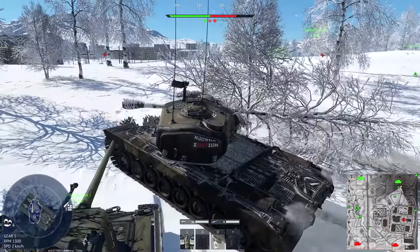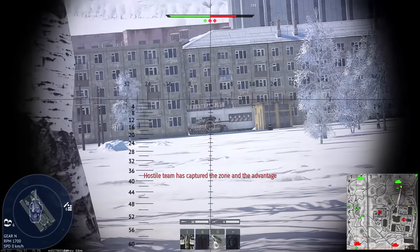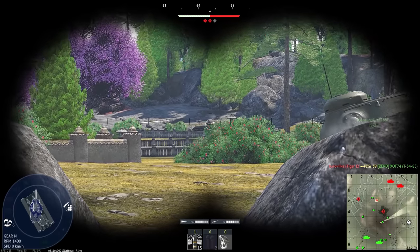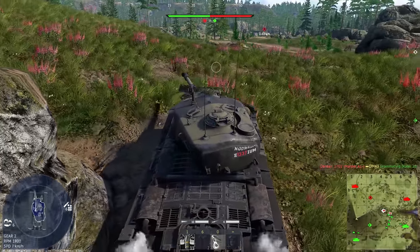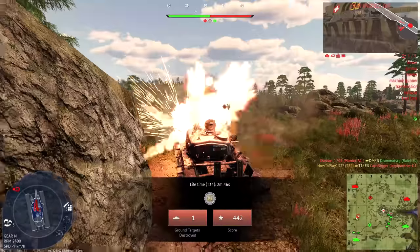When it comes to playing defensively in the hull-down position, this tank is good. The cannon's depression of 10 degrees allows you to aim down from over a hill while the thick turret armor absorbs incoming rounds. The only way to get killed this way is ammo rack detonation or after multiple penetrations when you eventually run out of crew members.